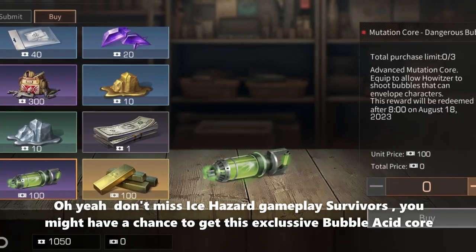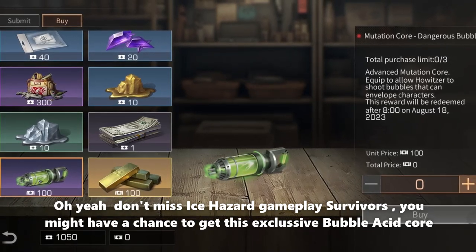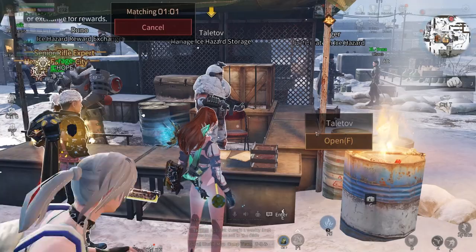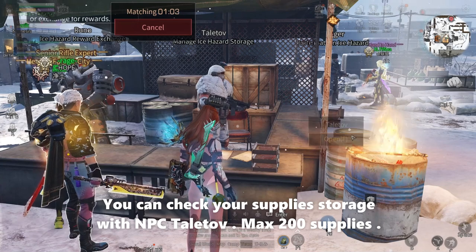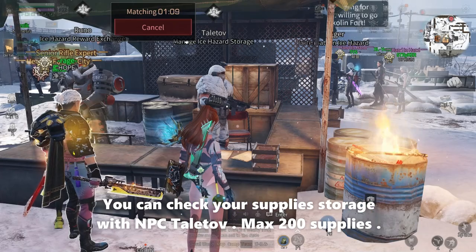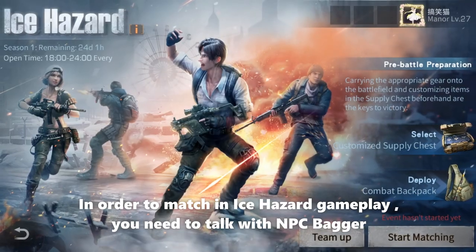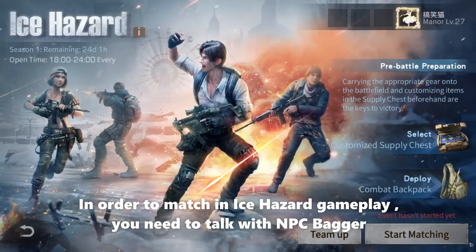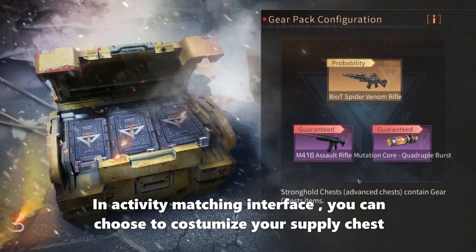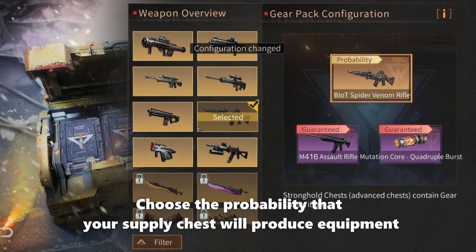You can also go to Jacqueline South Station directly through the Ice Hazard tab and exchange with NPC Runo. Don't miss Ice Hazard gameplay, survivors — you might have a chance to get the exclusive Bubble Acid Core! You can check your supply storage with NPC Talent, with a max of 200 supplies. To match in Ice Hazard gameplay, you need to talk with NPC Beggar. In the activity matching interface you can choose to customize your supply chest.